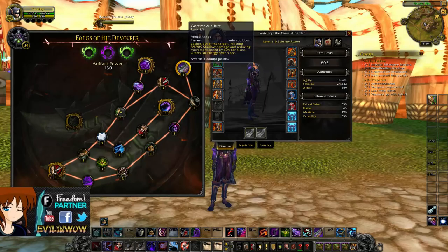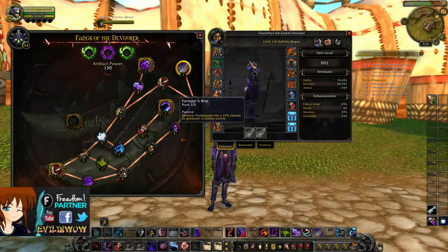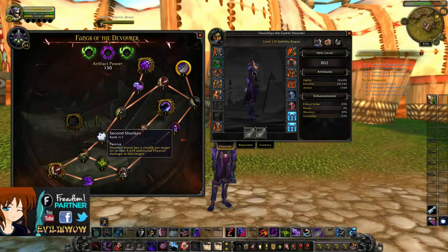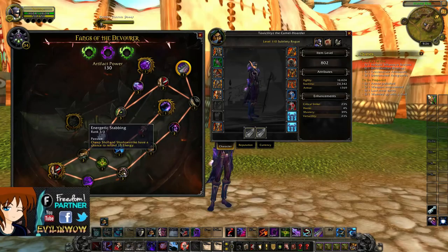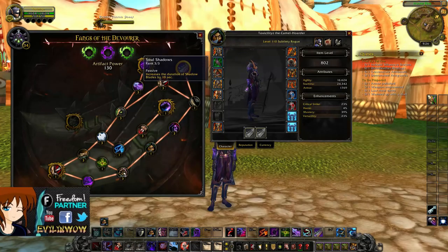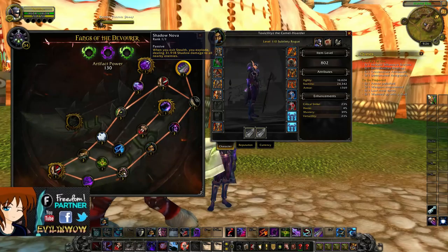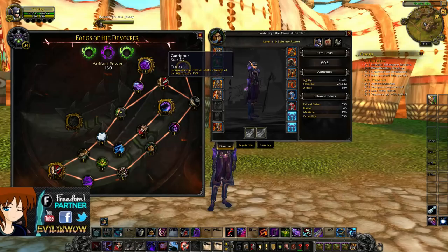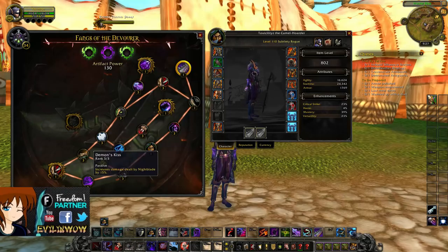For the Subtlety Rogue artifact, obviously go down to Goremaw's Bite and Shadow Fangs. Then make your way to Fortune's Boon, giving a 15% chance to generate two extra combo points — really nice. Then Embrace the Darkness for an absorb shield giving more survivability. Prism Strikes increases Shadow Strike damage, then make your way to Shuriken Storm for additional AoE damage — great to spam during Shadow Dance. Next, Ndur's Insane Courage gives a chance to refund 15 energy on Shadow Strike. Then pick up Ghost Armor for more dodge and immunity to falling damage. Go Shadow Blades for 10 extra seconds on Shadow Blades, then Shadow Nova for more AoE damage when you exit stealth. Finally, Quiet the Knife increases Backstab damage.